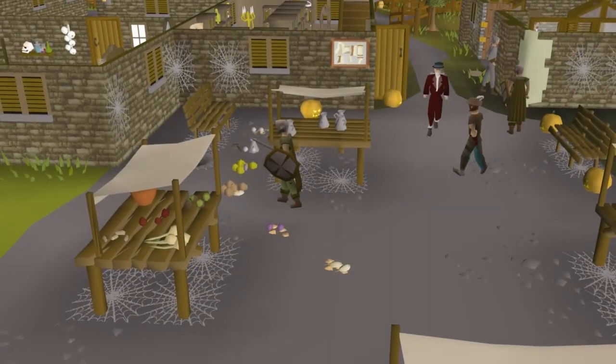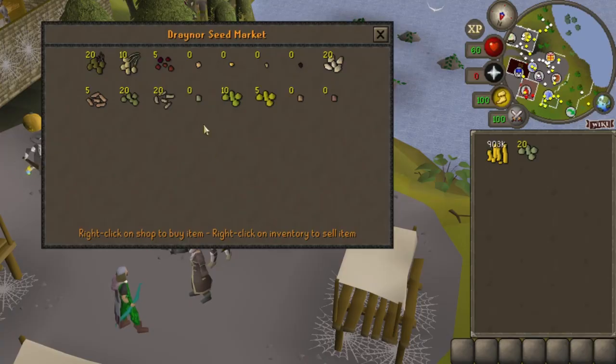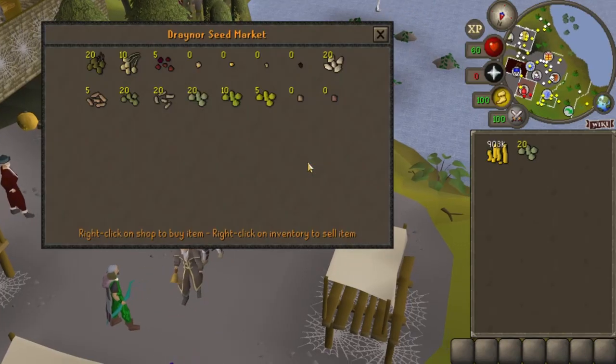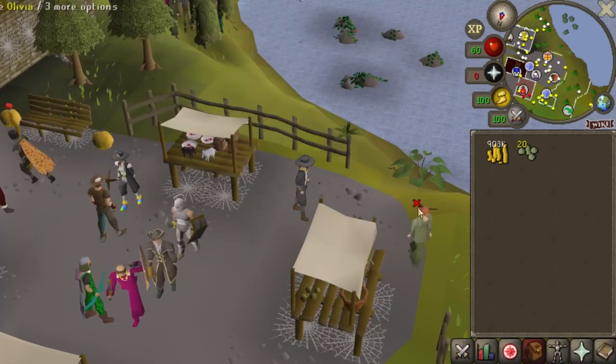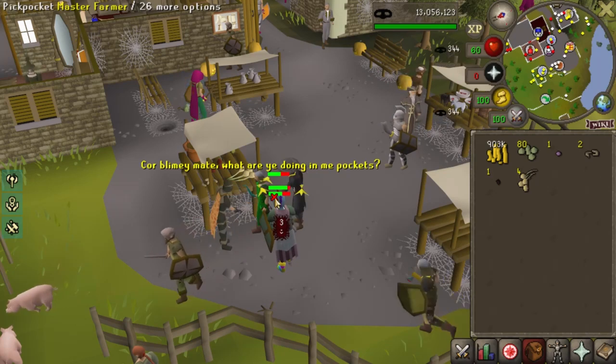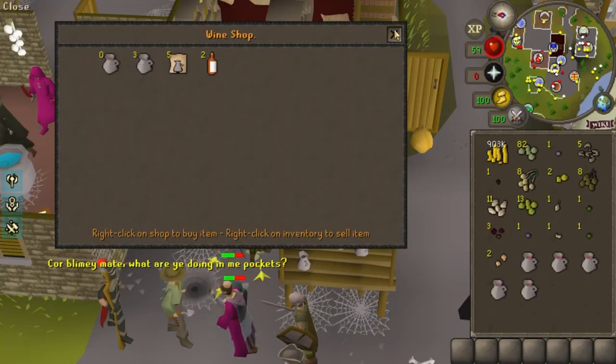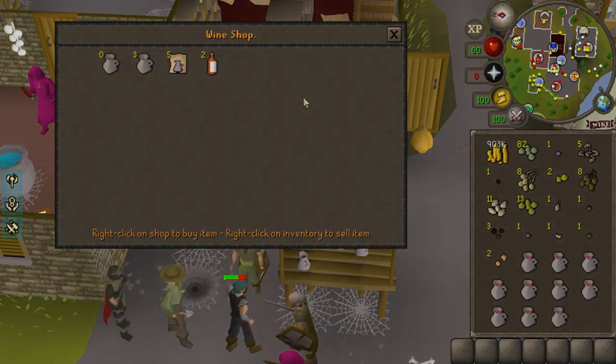In most NPC stores across the Trailblazer League, the stock replenishes when you close the shop and reopen it. This is very useful for buying seeds for birdhouse runs. Let's say you're thieving from master farmers and need food — you can trade Fortunato for jugs of wine and close then reopen the store to get more straight away.